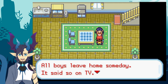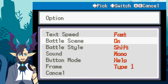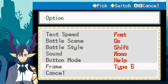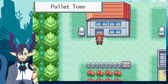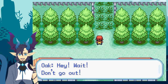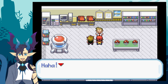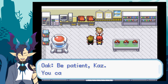I talked to my mom — 'all boys leave home someday.' I need to get through the settings fast. I'm turning battle scene on and picking a frame. Now the text is a lot faster. I do want to mention I'm planning to draw all of the thumbnails for these episodes, to get practice for my art channel — link in the description. I'm also making my own fake-mon region, so it's exciting to see what other artists have done in this game.